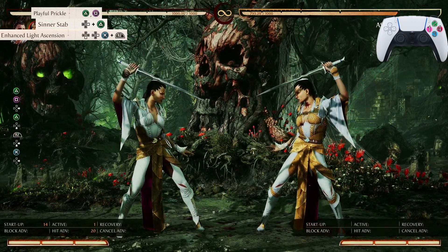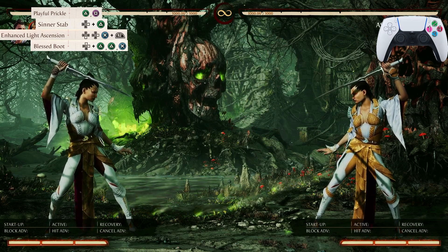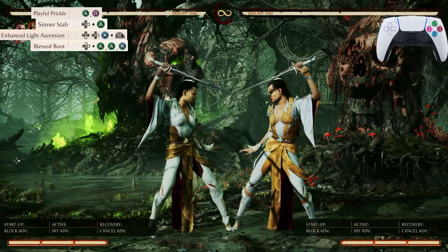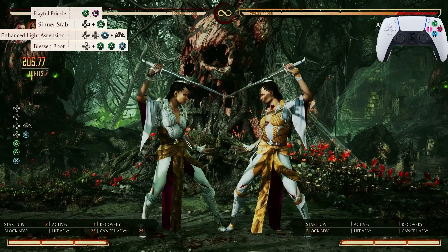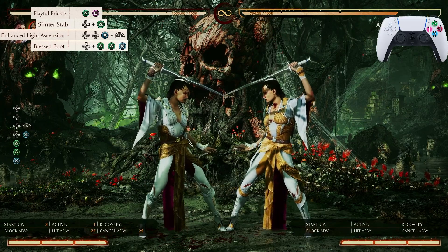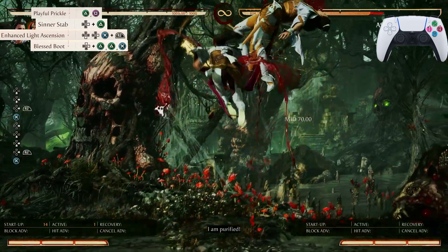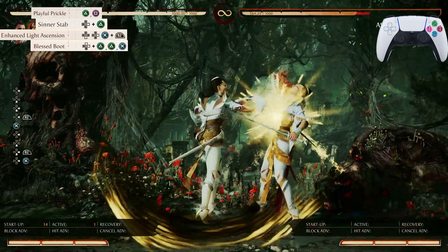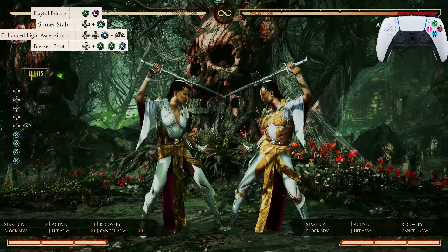The next input in the combo is going to be her Blessed Boot — it's going to be airborne 2-2-3. Make sure whenever you do this input you don't do Blessed Boot until you see Ashrah finish her twirl. So she does her little twirl, and then go into 2-2-3. Let's start from Playful Prickle and go all the way down to Blessed Boot.